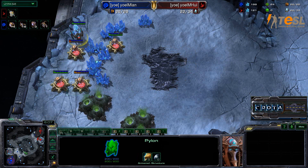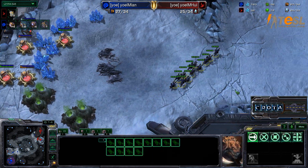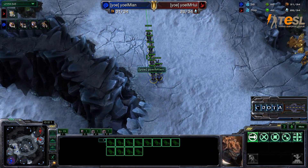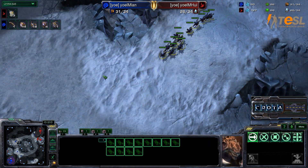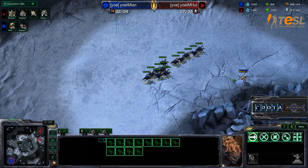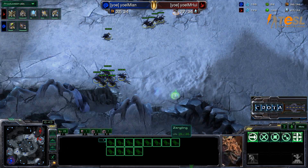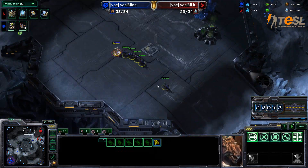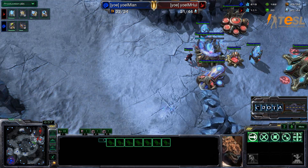Ian purposely went for a spawning pool first just so that this type of play wouldn't happen — except it did happen, and it did shut him down tremendously. The problem for Ian is that he has invested a lot into Zerglings. You can see nine pairs of Zerglings are now out on the field and they can't do anything. He would really rather them be drones right now, harvesting minerals and trying to keep the game a bit even. All Ian can really do is scout around and hope that there's an opening somewhere on the map to do a bit of damage.